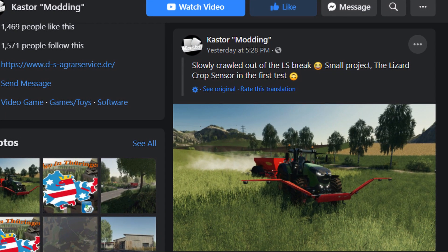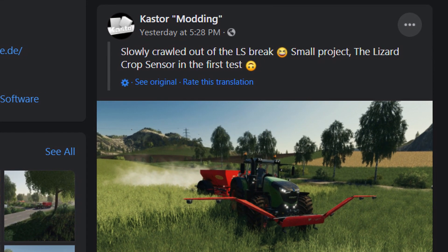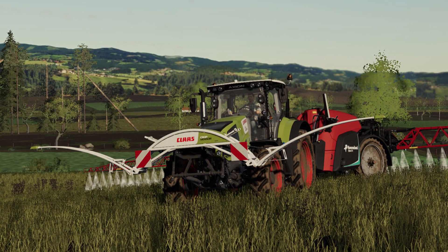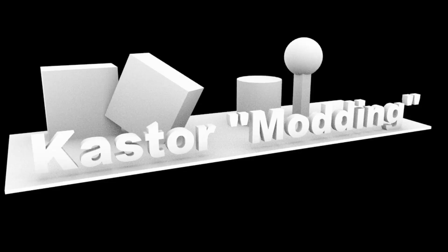Let's take a look at the post here really quick. Right here you can see Caster Modding says they slowly crawled out of the LS brake small project — the lizard crop sensor. In the first test, y'all, we might have on console a sensor to be able to use in the fields. This is absolutely awesome. There's another one out there for PC right now but we can't use it. I've seen a lot of PC players using it. I wish we could have the add-on for precision farming, but we can't.